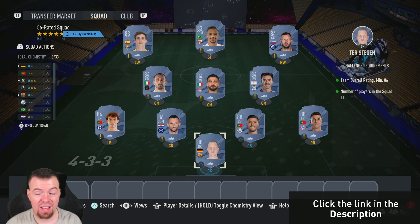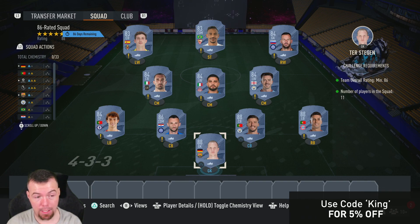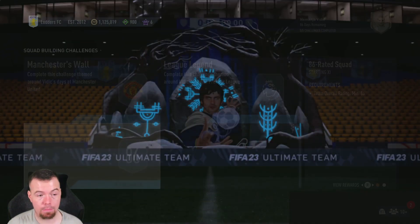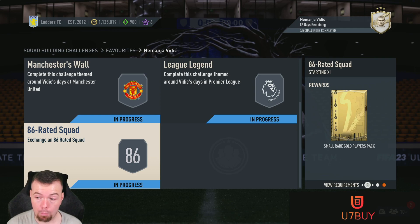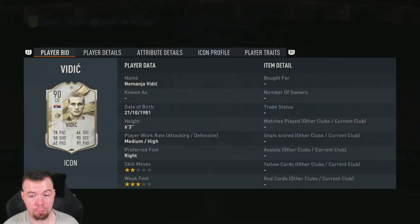This 86-rated SBC comes to 163.75k — that's nearly the price of an 87-rated team not that long ago. This should normally be about 120–130k, so it's at least 30k overpriced at the moment, which is absolutely horrendous. The small red gold players pack reward is a 25k pack.